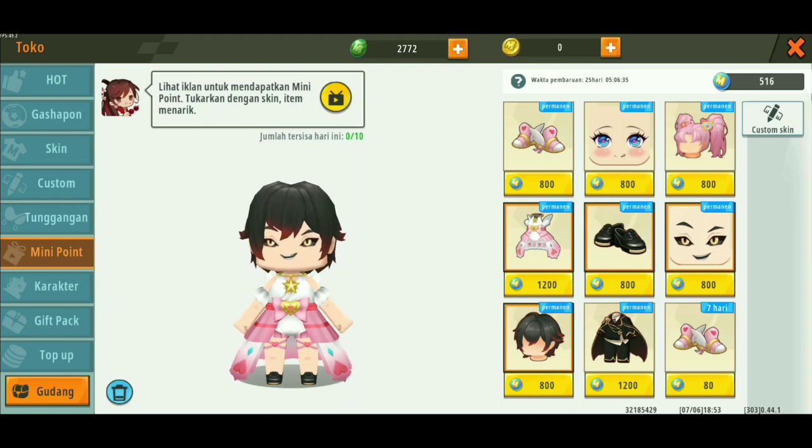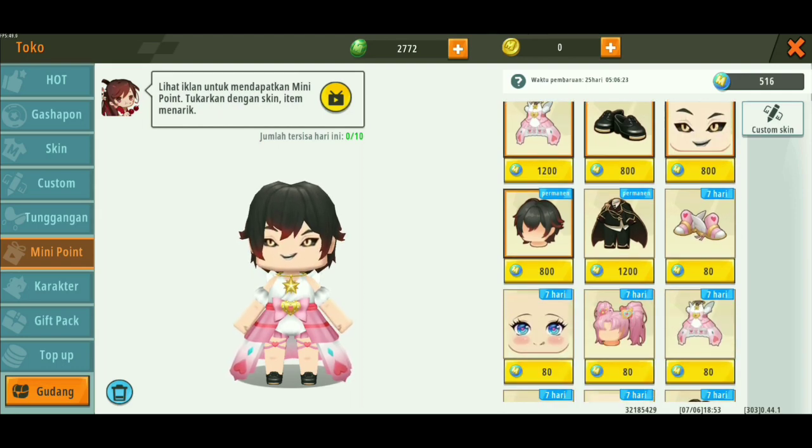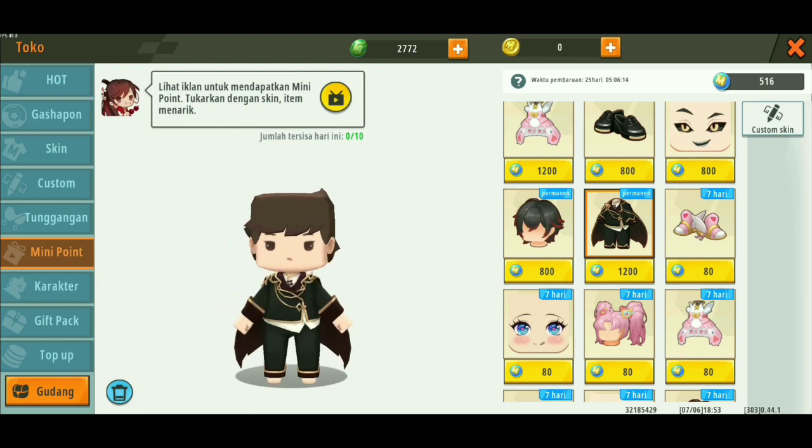Di sini kita nggak keluar duit. Kita cuma nonton iklan doang, atau cuma menyalakan data doang untuk mendapatkan mini point. Setelah mini point kalian udah cukup, misalnya kalian udah punya 800 mini point, kalian bisa beli rambutnya, atau mata, sepatu. Kecuali untuk bajunya ini, 1200 mini point, teman-teman.